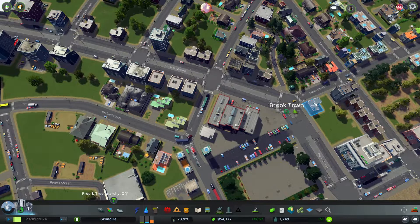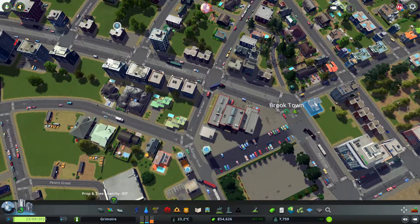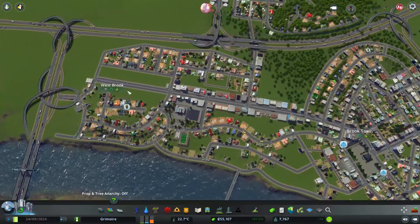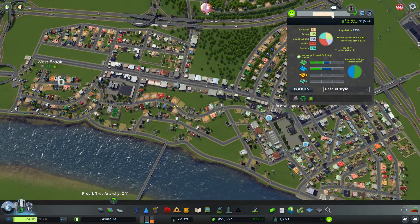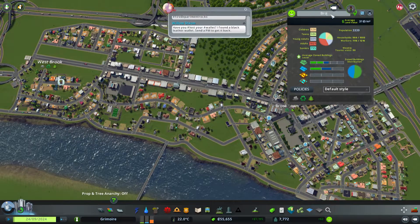It definitely seems like a tram could help a little bit. The tram would definitely connect Brook to Westbrook — actually, I said I was going to change the name. This is no longer going to be called Brooktown; it's only going to be known as Brook now. It's a district.